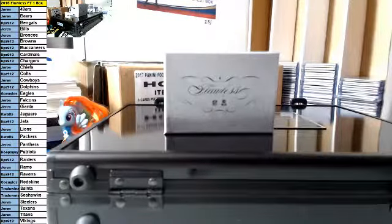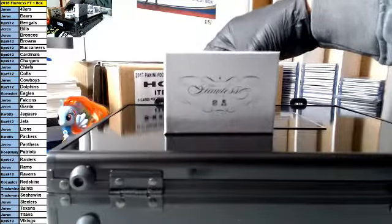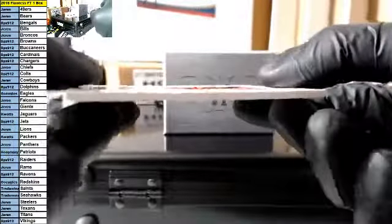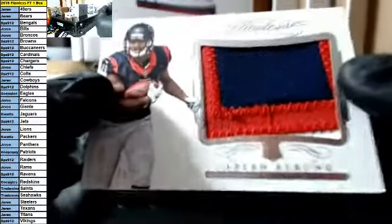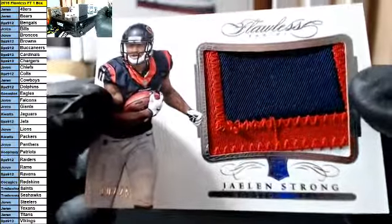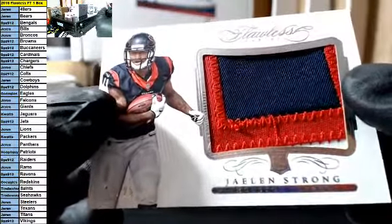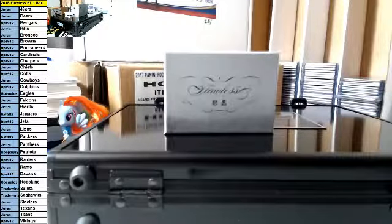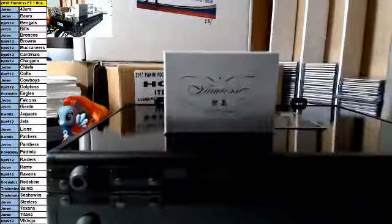All right, first card, good luck. How about a three-color patch — Jalen Strong for the Texans, 10 of 25. One of the filler teams. That's pretty sick — congrats Jaren. At least you got a hit, don't complain — but you'll still complain anyway.